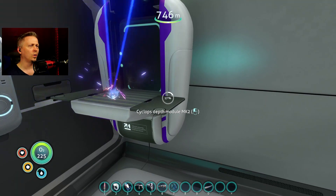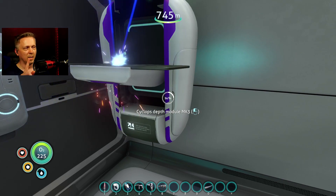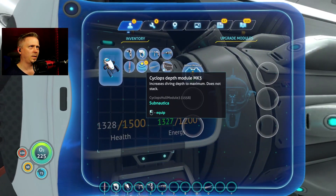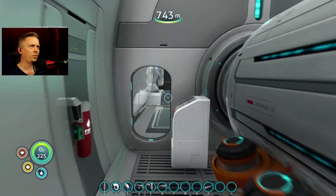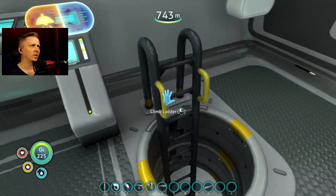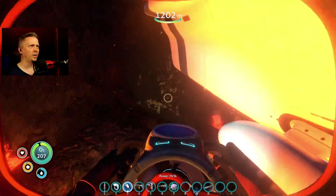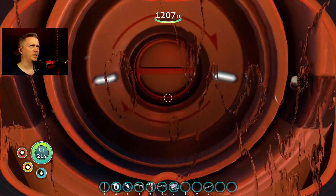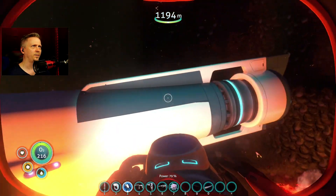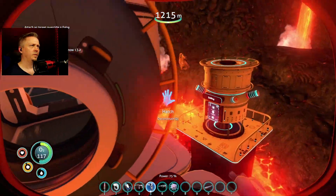Depth module Mark 2. Yes. Mark 3. I might be using up the last of my lithium, but it's at least going to be out of the way. Depth module Mark 3 — 1700 meters. Let's see how I did. I got a leak — yeah, I got damage out there. Oh hey, I got a floater stuck on it! You're not supposed to follow me down here. He followed me down. You know what? I've got a floater and I'm not afraid to use it. And I just heard the first lava leech get on there.